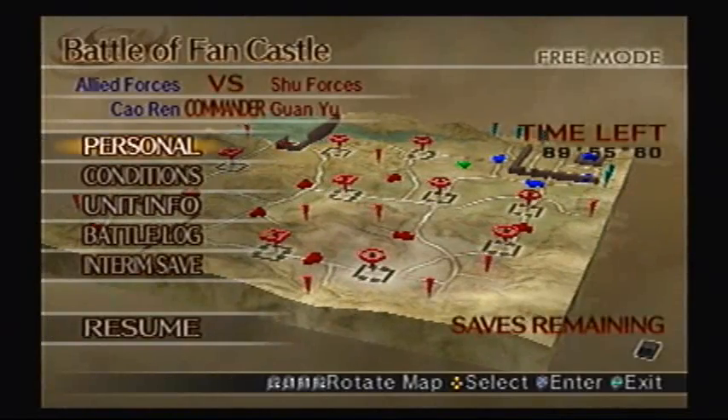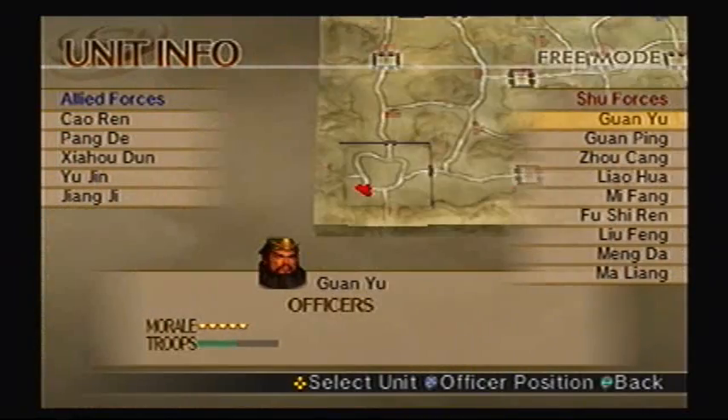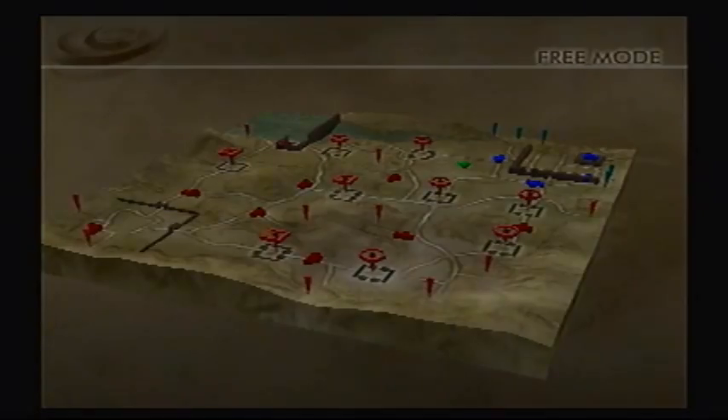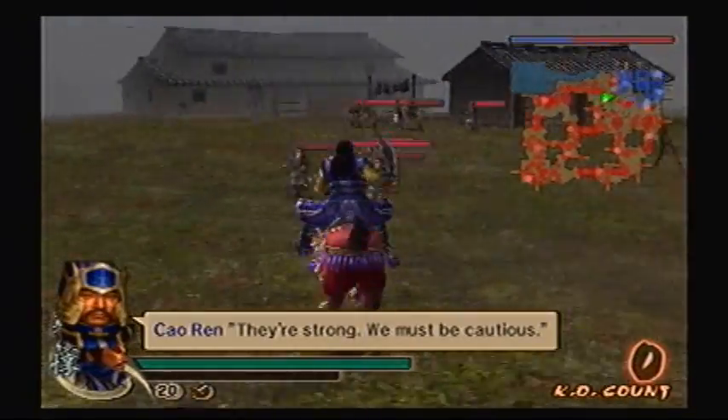In order to get the fourth weapon for Sha Ho Doon, you have to defeat Guan Ping to prevent the flood attack. That's it — it's that simple. He's already around the floodgates anyway, so let's deal with him as soon as possible. They're strong; we must be cautious.